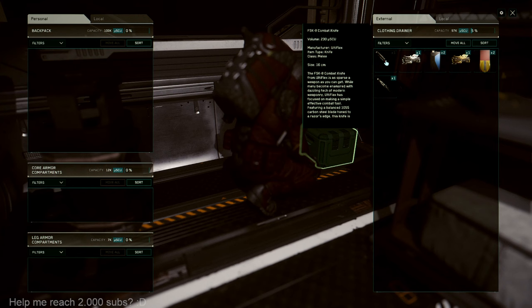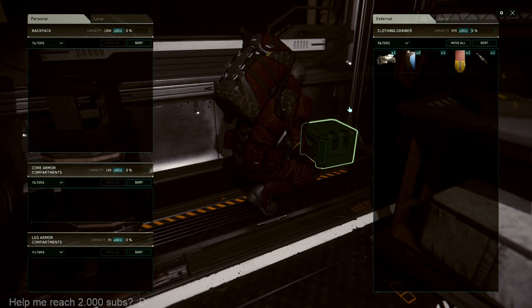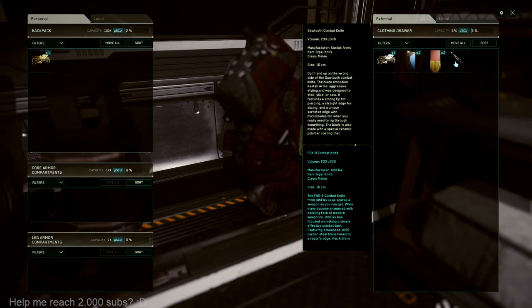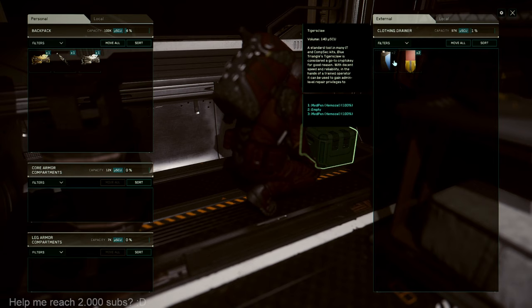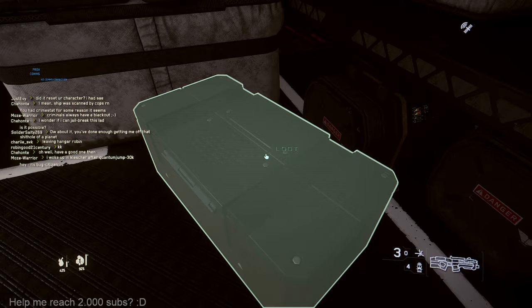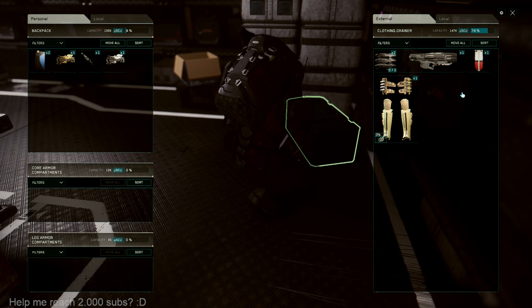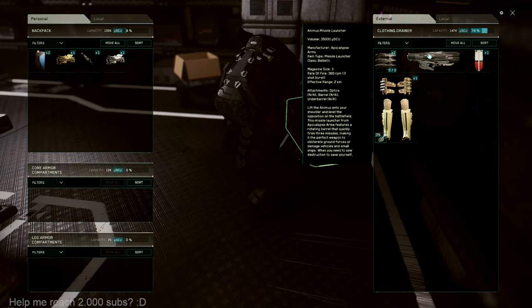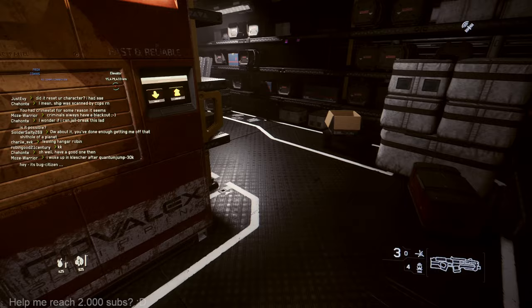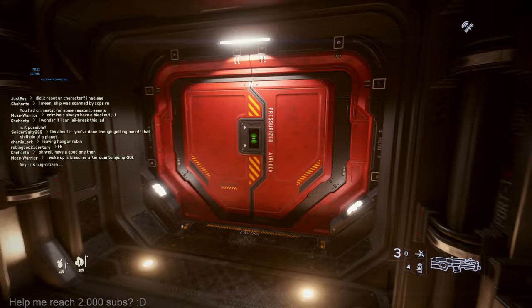Oh what is this? Clothing drawer, clothing drawer, combat knight — okay now we have a knight. And we have a multi-tool with us. The problem is we don't have a mining attachment for it. Let's take this as well — and this one, what is this card? Tiger's claw, I don't know what that is. Oh one more — maybe here we have an attachment? We have a medical attachment, missile launcher. This game has missile launchers! I never knew that. Let's destroy Charlie's ship!